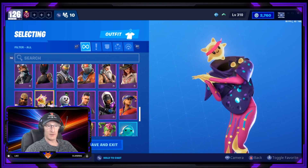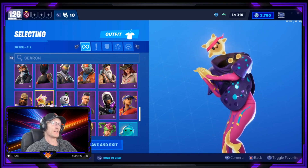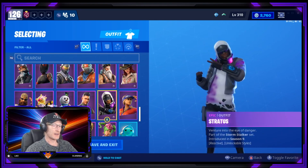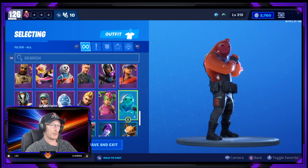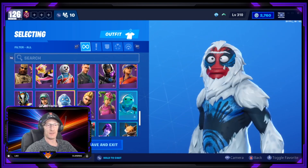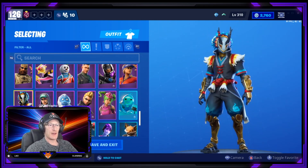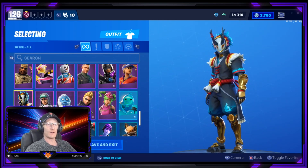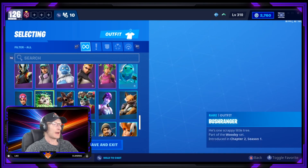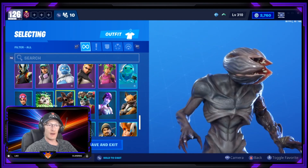I bought the Slumber recently — I saw it when it first came out and really liked it, so I had to go back and buy it. Slushy Soldier is another Christmas one I use. We could use Ripley. I love Trogg — he is just so funny. Another one of my favorite skins is Taro, and I think that one would be pretty good as a Ninja; I'd probably use that for a Ninja build.